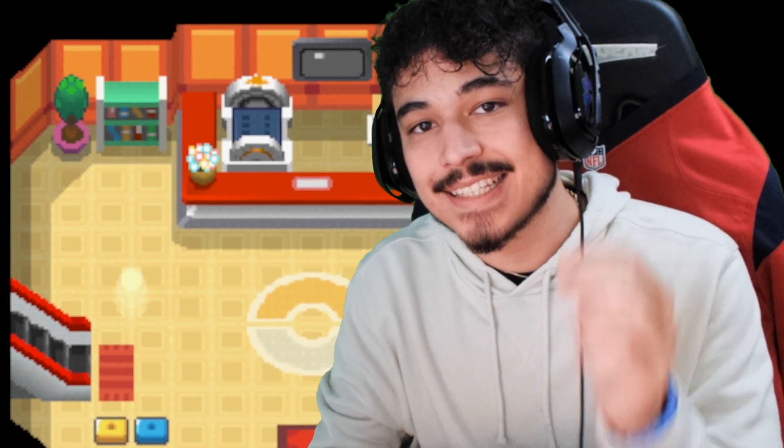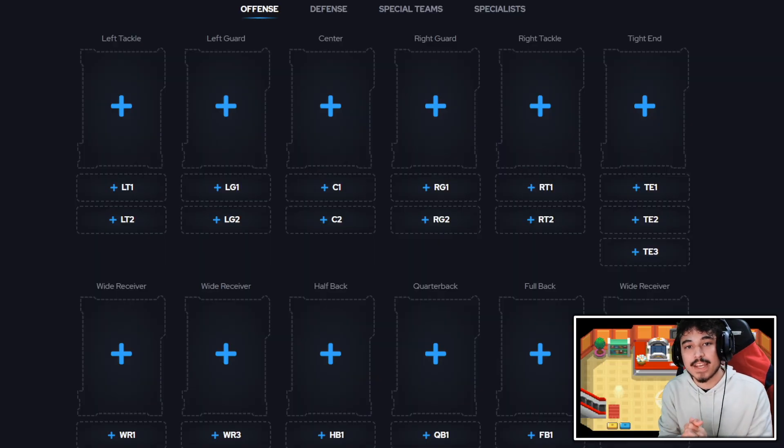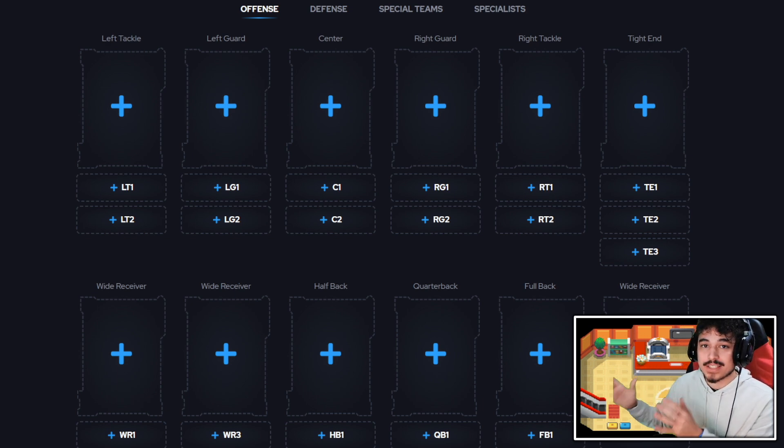What's going on guys? Today we are looking at the best budget players at each position here in Madden 23. By the end of today's video we are going to have a full budget team built. We're going to talk about a couple budget cards and then build a team for under 2 million — a million on offense, a million on defense. This team should be able to allow you to hang with the best of the best right now in Ultimate Team.